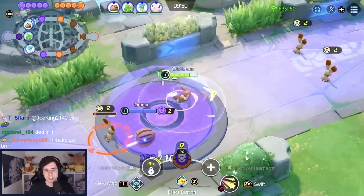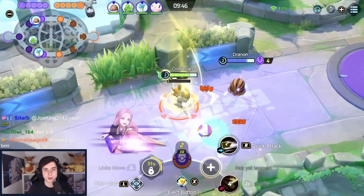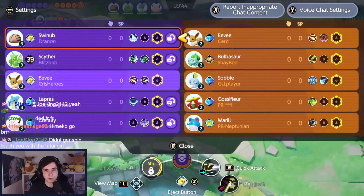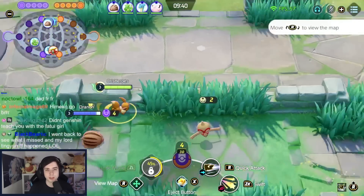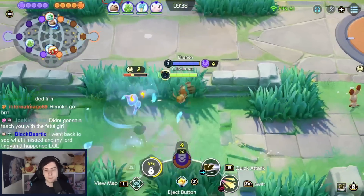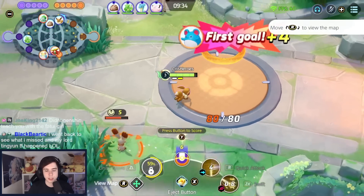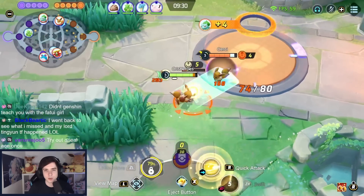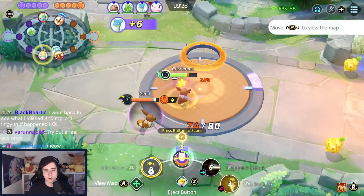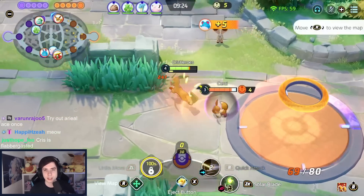First up, we go towards lane. I like it in lane because Solar Blade at level 4 is amazing for last hitting. Swift can also last hit quite easily, so playing the laning phase is totally fine — top or bot path, doesn't matter. You can also play central, but in general just playing top or bot path is very decent. We get level 4 very fast, doing a Swift into quick attack to get the last hit. We're level 4, so Solar Blade is activated.